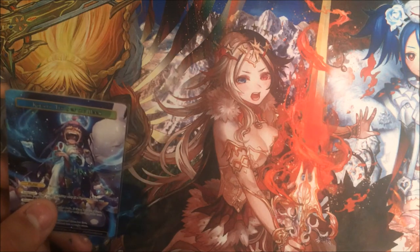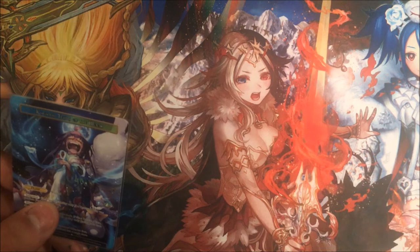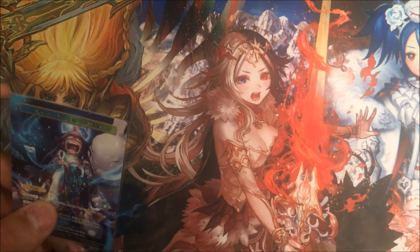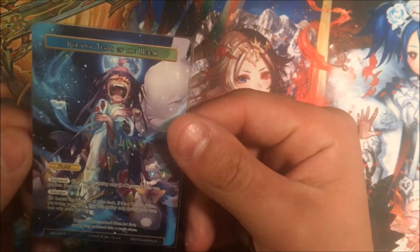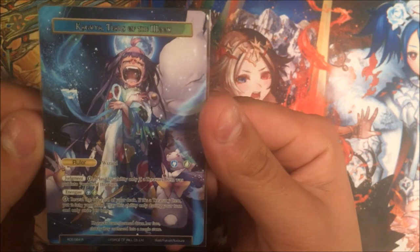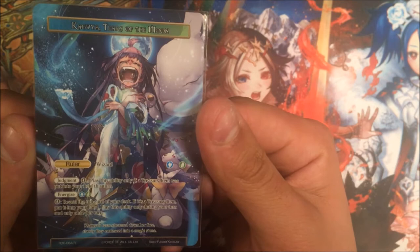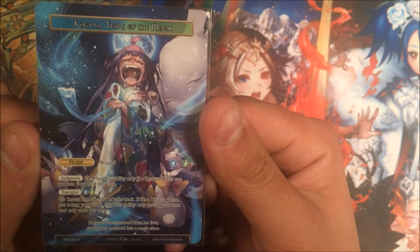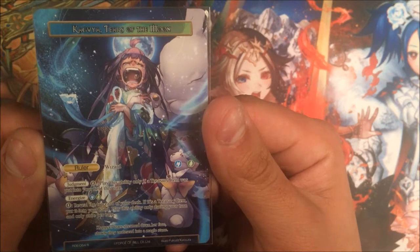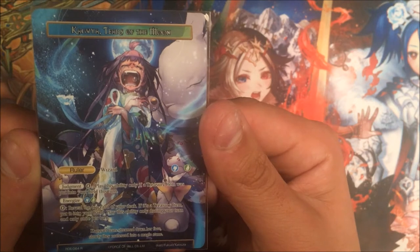This time, guys, we're gonna be doing Kaguya, Tears of the Moon. Now, for anybody who can actually remember what happened in the previous set, that one elf chick is dead. She's dead. So this is kind of like a more aggressive version of it, but it can still be controlled, which is nice. Kaguya, Tears of the Moon — it has a judgment for zero, which is amazing, but you can only do it if a treasure item entered your battlefield this turn.